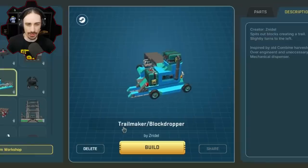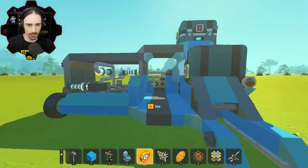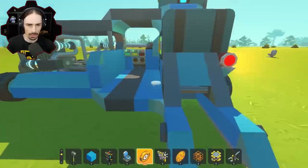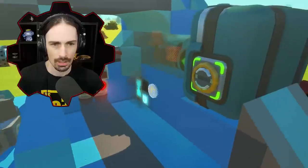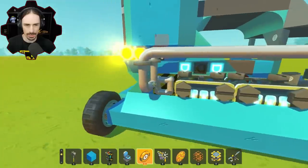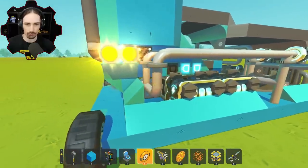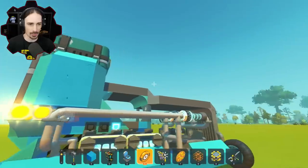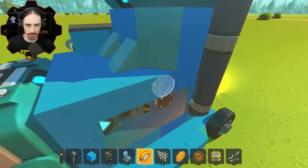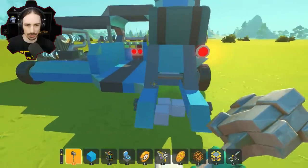This is the Trail Maker Block Dropper by Znydle — over-engineered and unnecessarily complicated, apparently. I stand here, green means go, then yellow, then red — I assume that starts the dropping. This is actually interesting. So this is a mechanism that essentially moves this in and out — really unnecessarily complicated. You could just use a piston that goes in and out, but instead you build this crazy ratchet system almost. There's a window I can watch through. It's supposed to push the blocks out and let them drop down, but it's getting real laggy and really slow too.